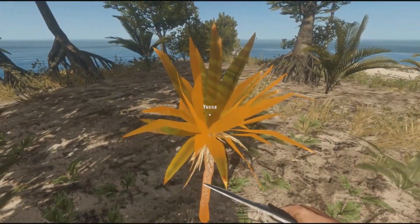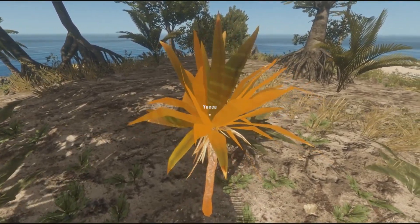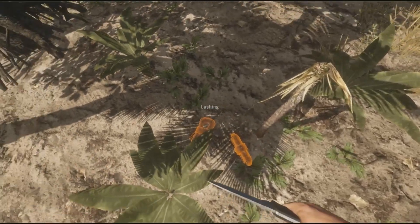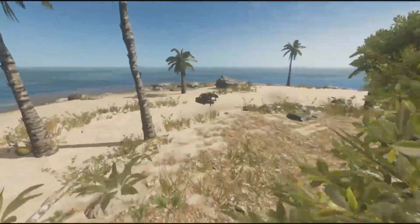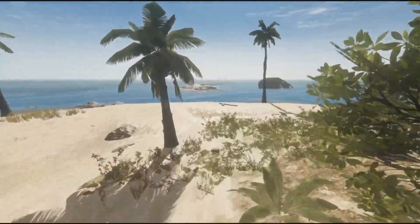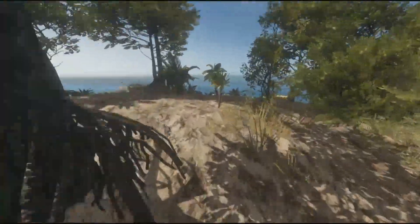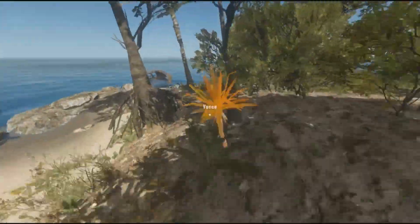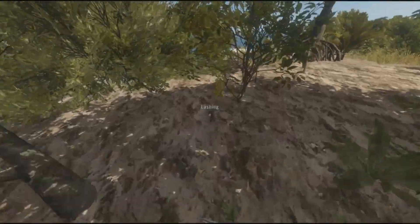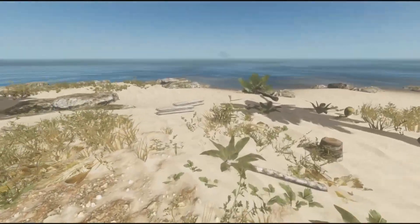Then you're going to want to find these plants called yucca — or however you want to pronounce it — and cut them up. You're going to get lashing from them. Take the lashing and find some more of these plants around the island. All you need to know is that what you get from them is called lashing.